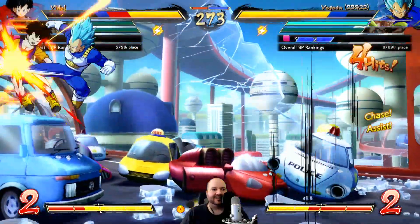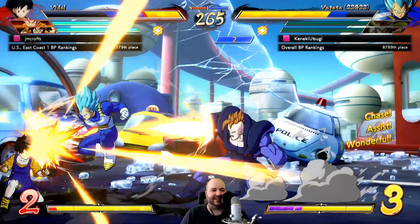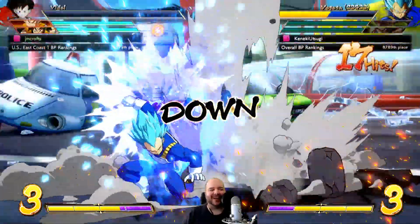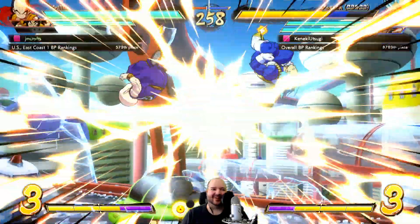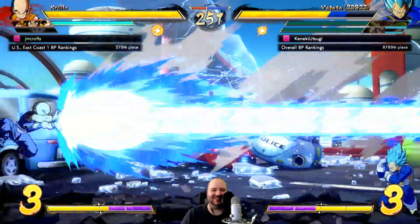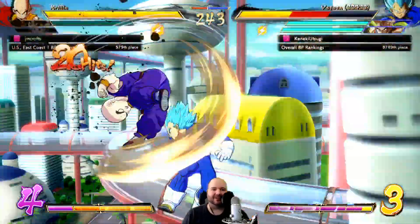Oh geez, Tien got me. I don't think they buffed Dodon Ray assist but it's a decent assist generally. The second bullet got me - that assist is so sick. You can super dash through it, you can reflect it, but still it's closer to Super Saiyan Vegeta than anything really. This guy's assists are both so threatening in neutral.